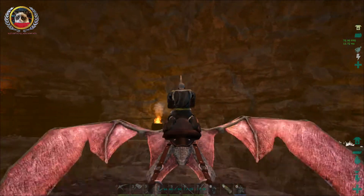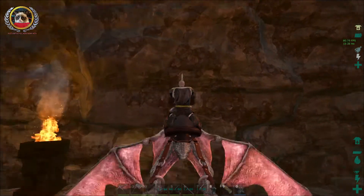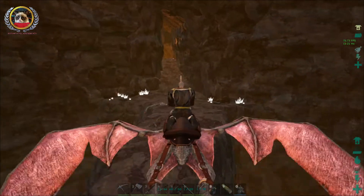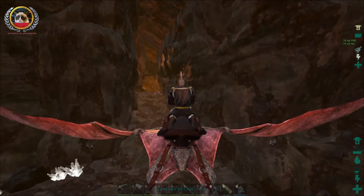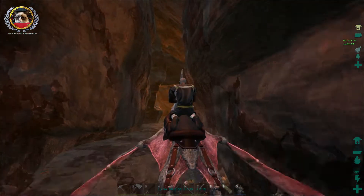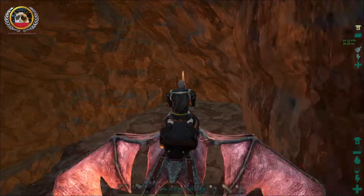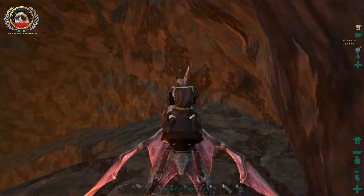Alright, and off we go. That is the Eastern Lava Cave — according to the wiki, one of the more difficult caves in the map. Just goes to show that if you have a flyer it makes things a lot easier. Significantly.